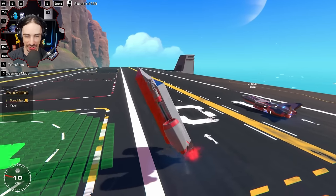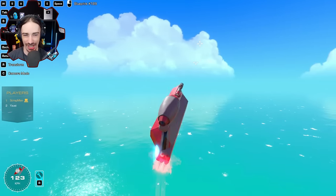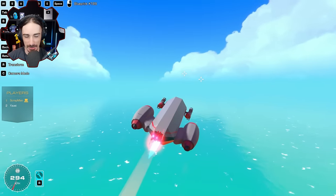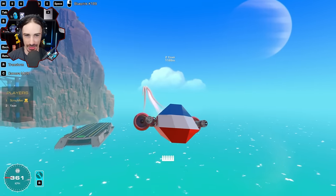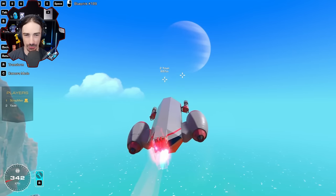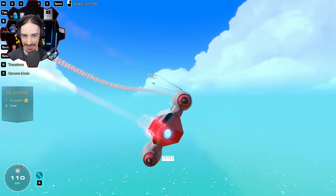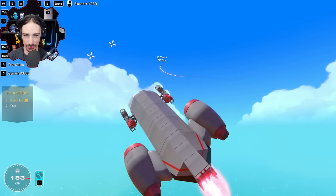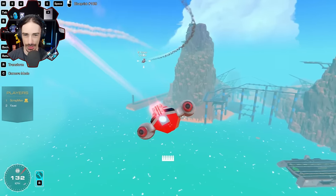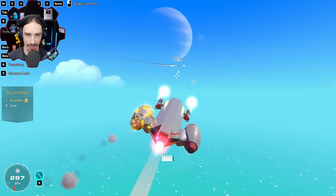Both pilots take off - Scrapman notes his gyros have stronger inputs than Yuzi's. Once both are in the air, the minigun round begins: 3, 2, 1, go. Scrapman notes he had no room for shield blocks and Yuzi confirms he has none either. After the first pass, they notice that without wing pieces, turning doesn't slow them down nearly as much as normal dogfights - they're not catching air.